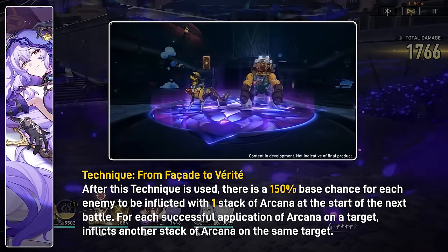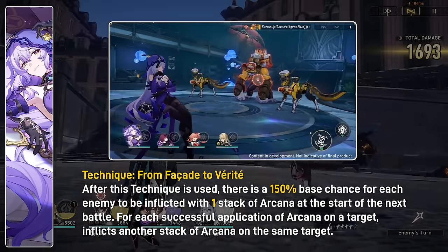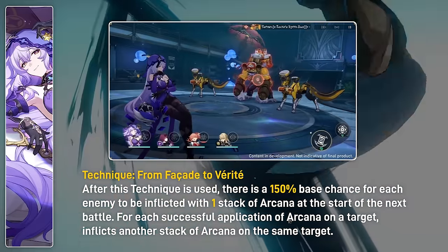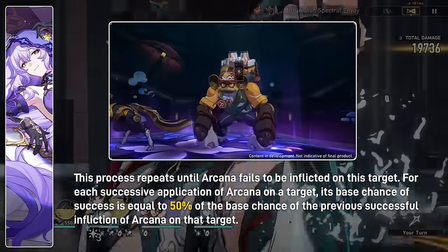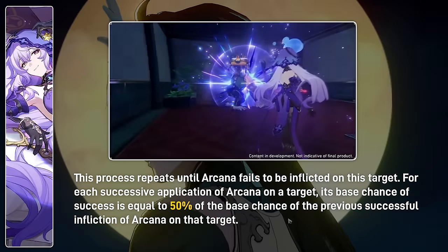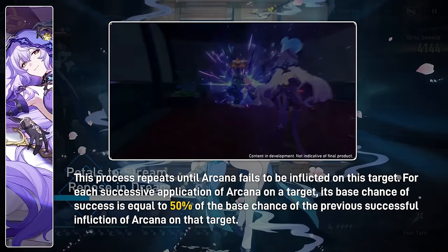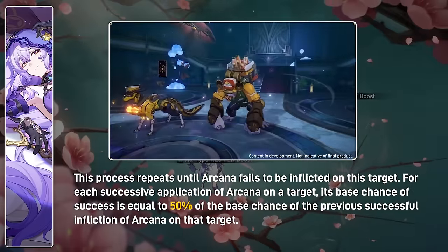Her technique is hilarious. When she uses it, there's a 150% base chance for each enemy to be inflicted with one stack of Arcana. If that Arcana lands, there's again a chance to inflict another stack, and this continues until Arcana fails to land. Each time it lands the chance is halved — so it starts at 150%, then 75%, 37.5%, and so on. It's like an ultimate RNG fest; it'll be super fun to see how many stacks we can apply.